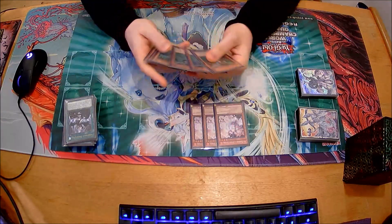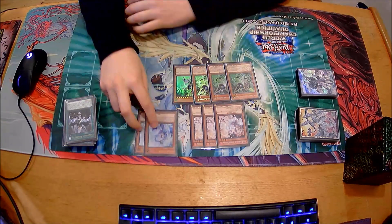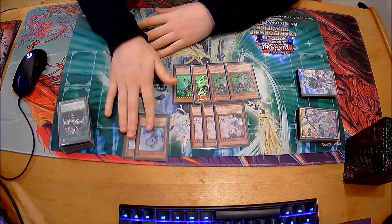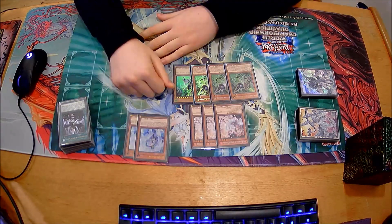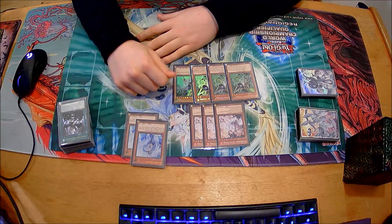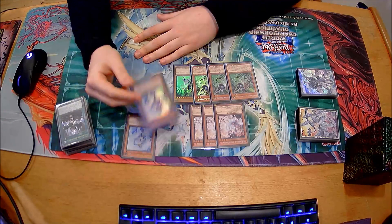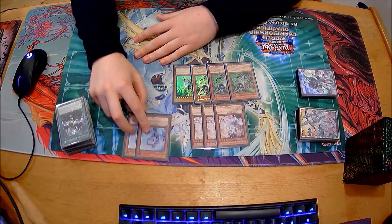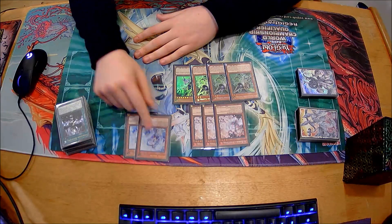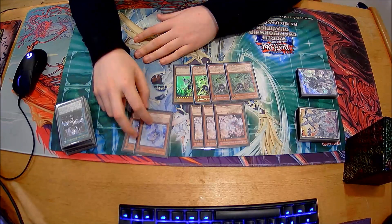For the hand traps, I played three Ash, three Gamma and the Driver, and two Vela. Why Vela and not Impermanence? Because it's Light - you want to be able to add it off Chaos Ruler, and it comes up a lot with chaos-based plays. Also, normal summoning Vela came up more times than it should have. You normal summon it in a simplified game state, summon back Chaos Ruler, make Hot Red, and you can completely rebuild the board from there.